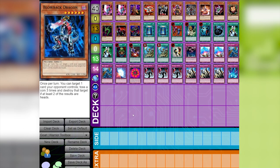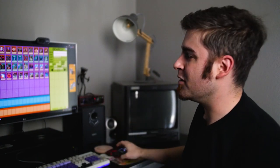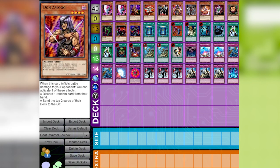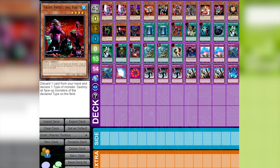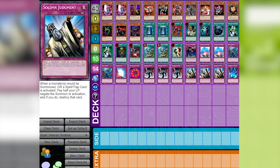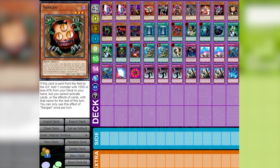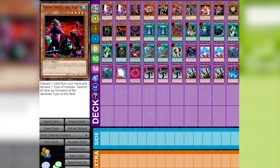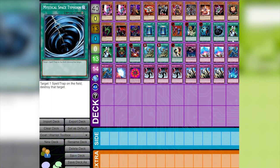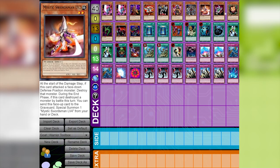The last deck is Warrior Toolbox — a fantastic anti-meta deck. While we have the old top-tier deck, the new top-tier deck, and the combo deck, Warrior Toolbox fills the anti-meta role. It's exactly what it sounds like: a toolbox of warrior monsters with powerful effects. They're not particularly strong individually, but the utility is excellent. Similar to Goat Control but more reliant on traps — Solemn Judgment is the big one here. You're playing cards to stop your opponent from doing anything and picking them apart piece by piece. You'll see Blade Knight, Zombyra the Dark, D.D. Assailant, Exile Force, and Mystic Swordsman LV2 — a lot of great cards with many ways to play it.